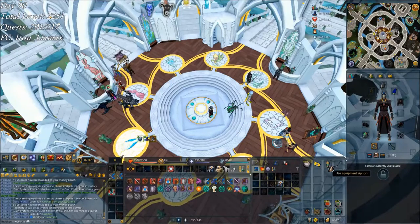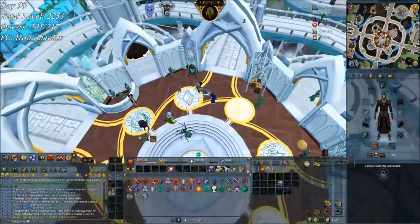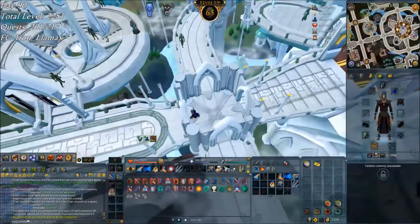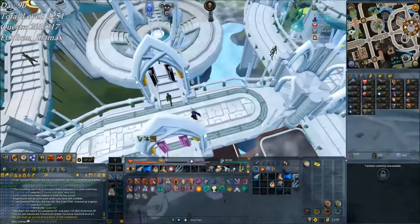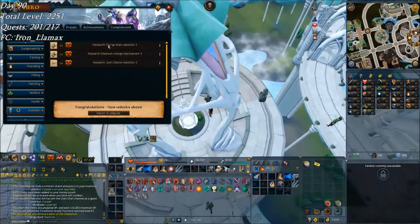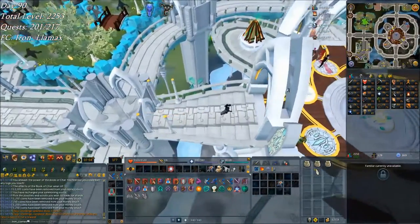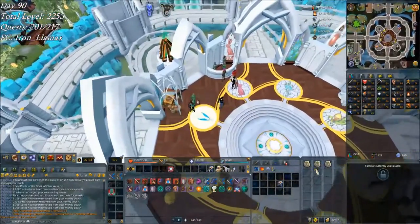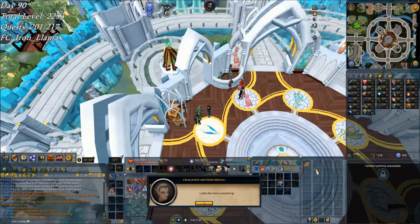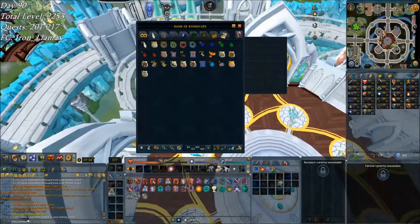Invention gains again — seems to be a lot of my clips lately whenever I'm disassembling or siphoning. Been doing a lot of slayer and slowly grinding through prayer. Nice, more stuff to research: charge drain reduction and junk reduction — that's really good. Just took care of a daily challenge and my daily divine limit. Turning in the challenge — it's moss titans, 21k summoning pretty much for free.